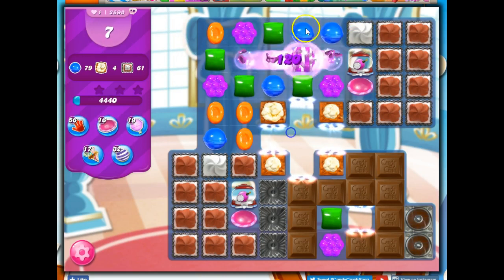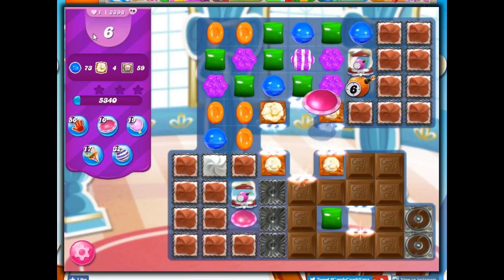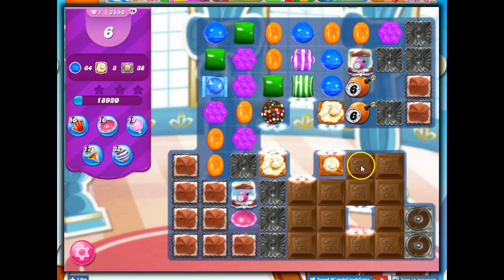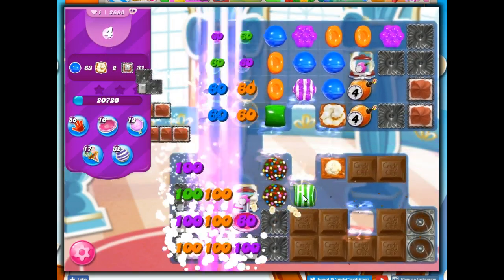Opening these up is good. Making a stripe. And now I have access to this, and I think I have to go ahead and use that. The ticking time bombs are set at 6, but I only have 6 moves on the board. I don't think I'm going to beat this level this time around, but that's okay, because on a hard level especially, I don't expect to get it the first time around. So we'll just keep going until we get this figured out.